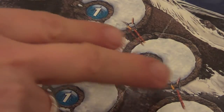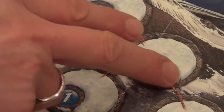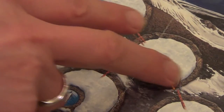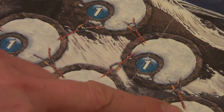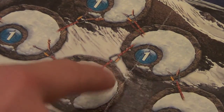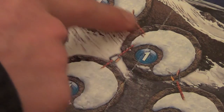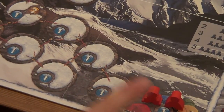The climbing starts easy and gets tougher as you get higher up the mountain. You also need to be aware of whether you're going up or down the mountain. The space with the carabiner at one end is higher than the space with just a blank rope at the other end - carabiner end means going up, blank rope end means going down.